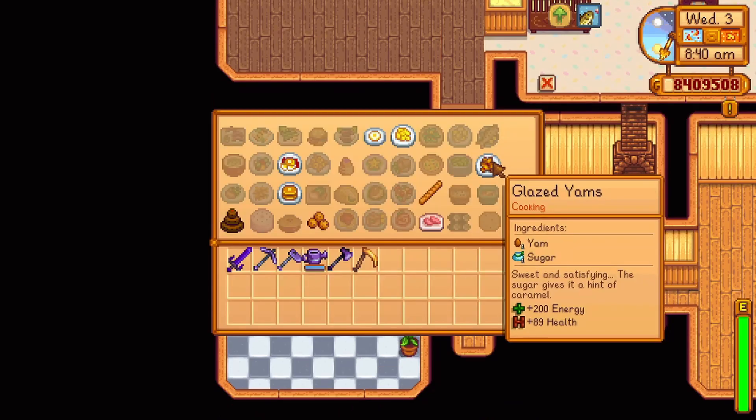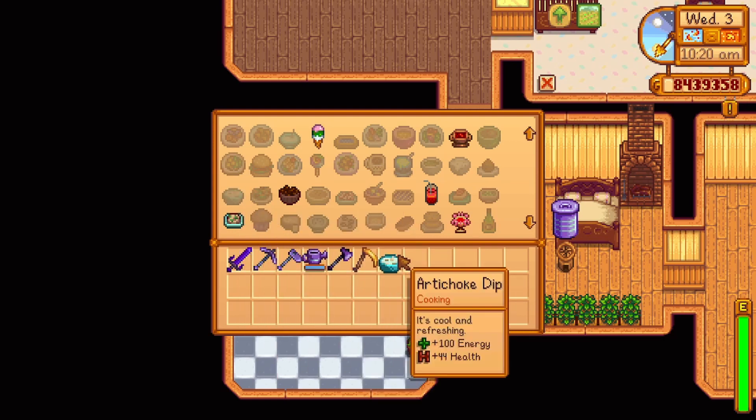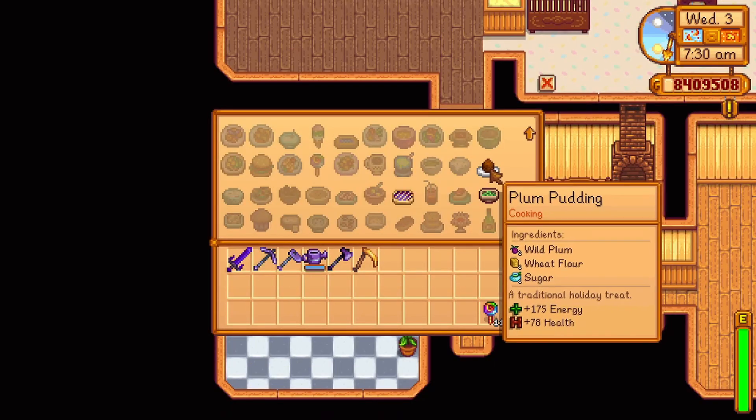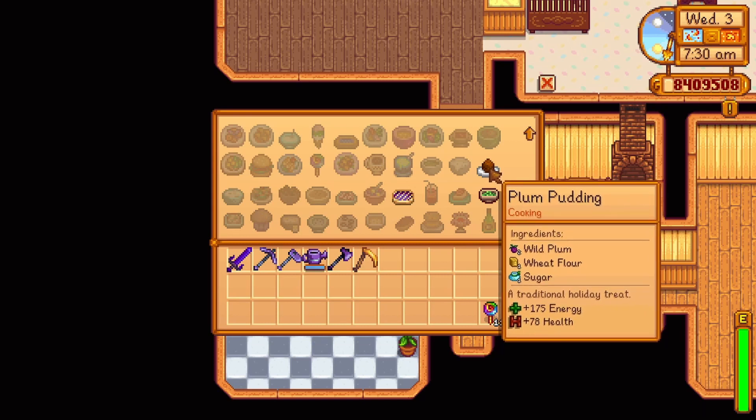Fall Day 21 Year 1 offers the recipe for glazed yams — one yam and one sugar, replenishing 200 energy and 90 health. Fall Day 28 Year 1 offers the recipe for an artichoke dip — one artichoke and one milk, replenishing 100 energy and 44 health. Winter Day 7 Year 1 offers the recipe for plum pudding — two wild plums, one wheat flour, and one sugar, replenishing 175 energy and 78 health.